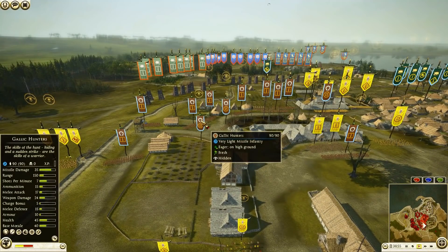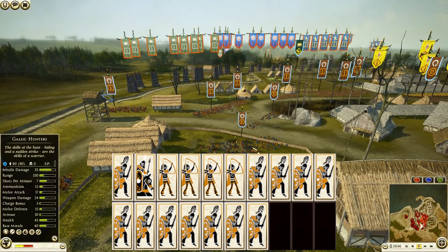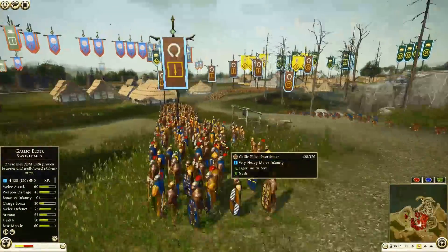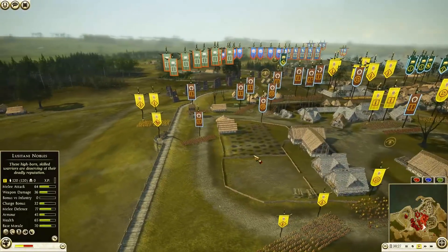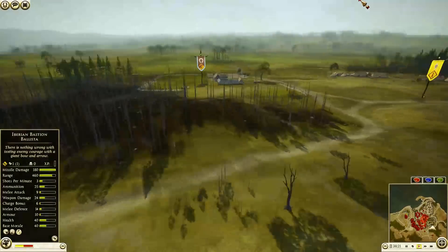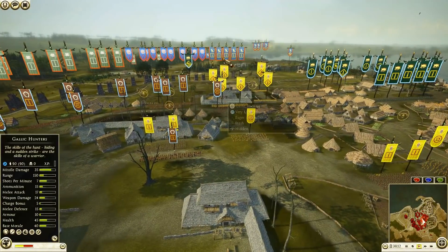And finally, another DLC faction alongside the Sam Knights — the Insarabes, commanded by Irishman. He has brought 12 units of Gallic Elder Swordsmen, one being his General. These guys look pretty cool — I really like that helmet, very snazzy design. He also has a unit of Noble Horsemen way out on the flank, and 4 units of Gallic Hunters.